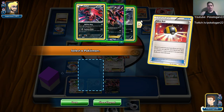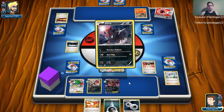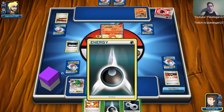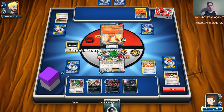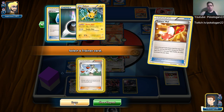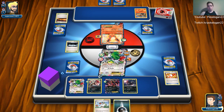I'll Ultra Ball away a Sycamore and an N to get out another Zorua, and try to get an Eevee out next turn so I can start hitting for weakness — that's super crucial. I can get rid of the damage on this guy with Tran'quill. Hopefully I can get a Float Stone or an N — N is good. I'll scare turn.